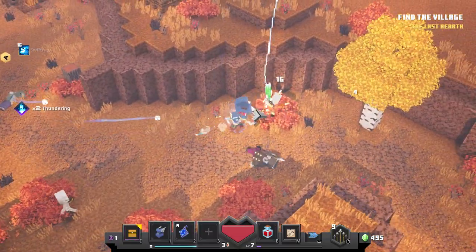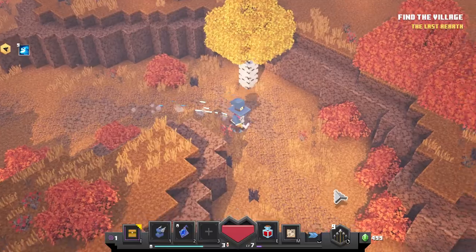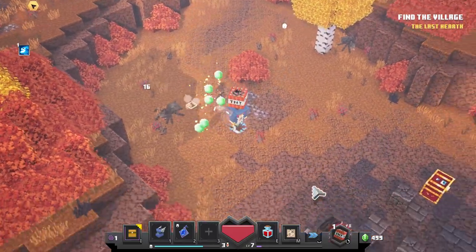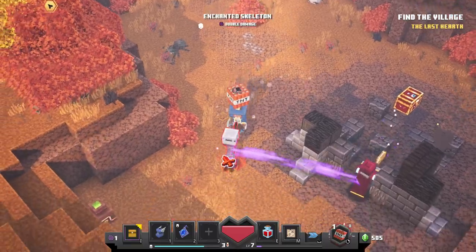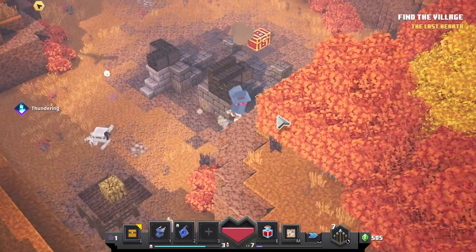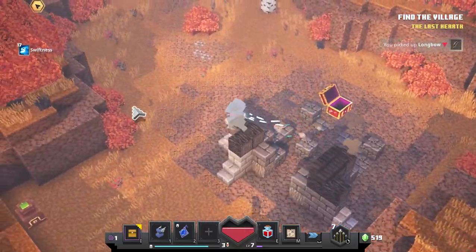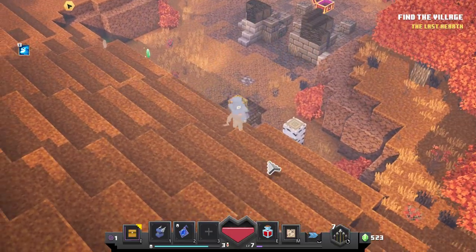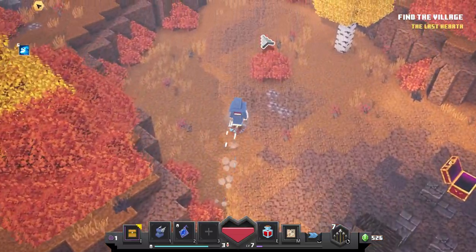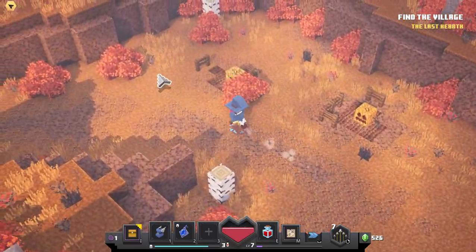You don't stand a chance against me. I think there's probably a chest down here. If I'm not right, I'm right. All right - speed potion and a decent amount of emeralds. I'm not going to say it was a waste of time because it wasn't, but for those detours they could give us a little more. The weapons I currently have are actually more powerful than the ones I've seen so far in this video.